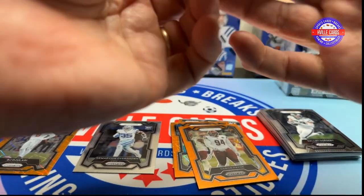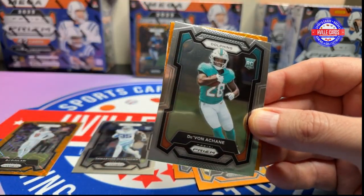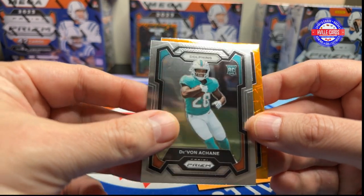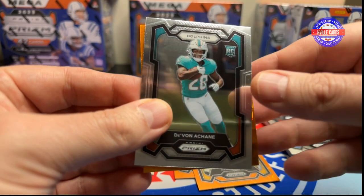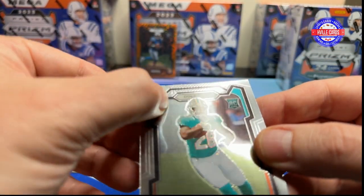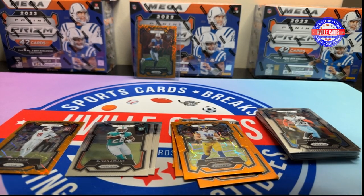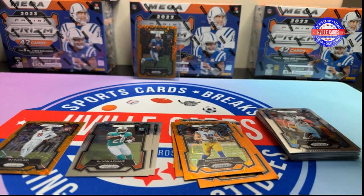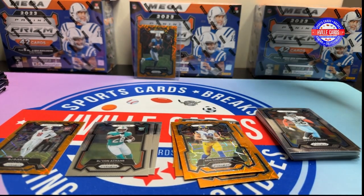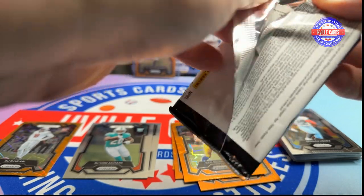Last pack of this first blaster. Starts with Rashawn Gary — I'm going to put this to the side because it's going to go straight in somebody's box. Devon Achen, Derek the King Henry, and a Ben Swaronic. And this Devon Achen, if you notice, has a big dent in the card already, so I'm not even going to sleeve that up. It's sad that you can open up a card from an unopened blaster and it already has a big dent in it.